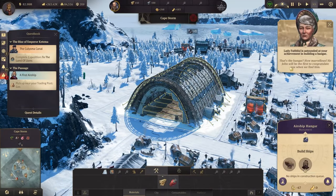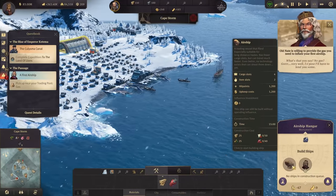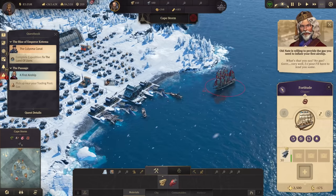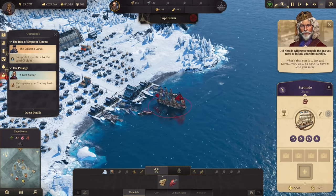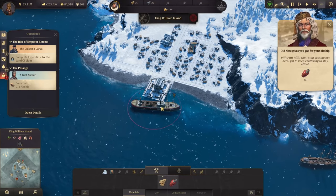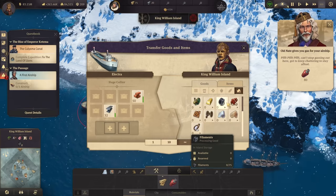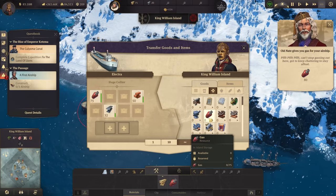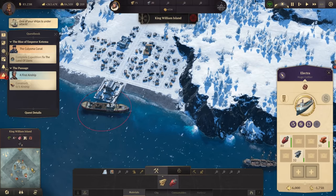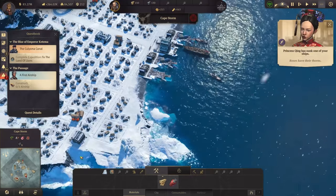She is euphoric about that. The only thing we still need for the airship is gas. Let's get the gas from Old Need — we also have some steel beams. Old Need isn't waiting so we have to pick up the cargo ourselves. There it is — 80 tons of gas. We can actually build two airships with that.